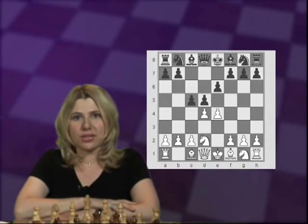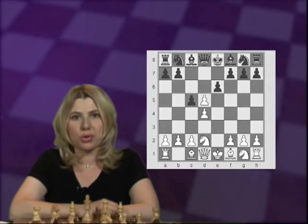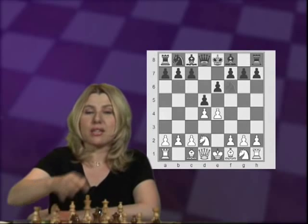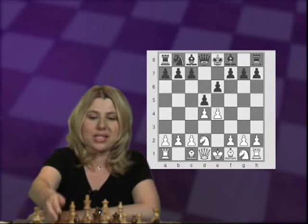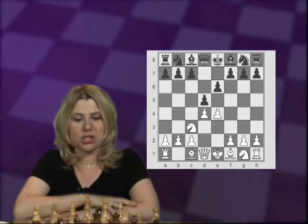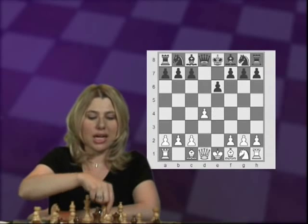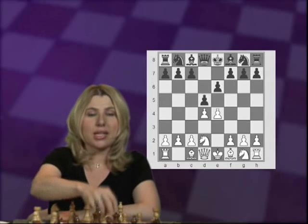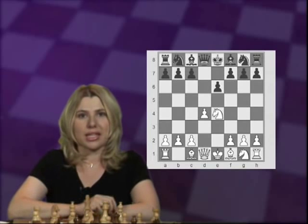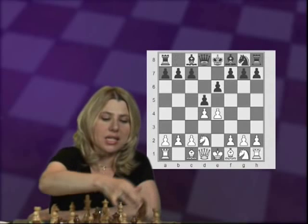Another option is c5, and then there will be two options after White trades, taking back with the pawn or the queen. Then there is knight f6, and we'll also discuss in part 3 when we are talking about the knight c3 variations, when pawn takes on e4 and knight takes back, which is exactly the same as if Black in this position would do that, and then the White knight takes back. So let's get started: after knight d2, knight c6.